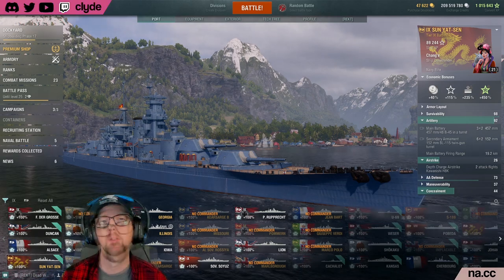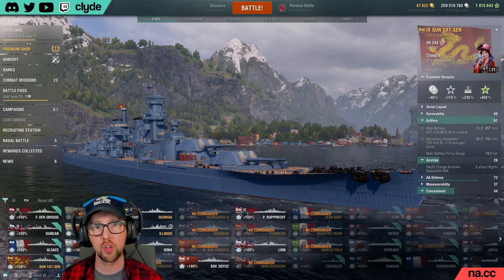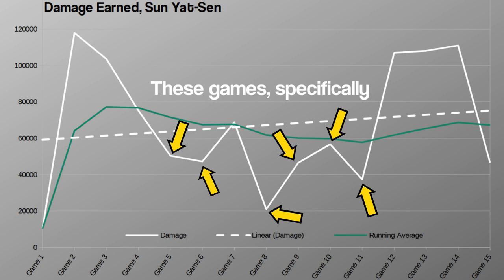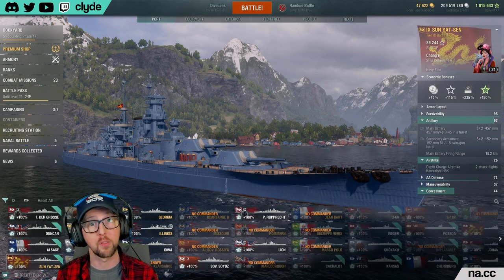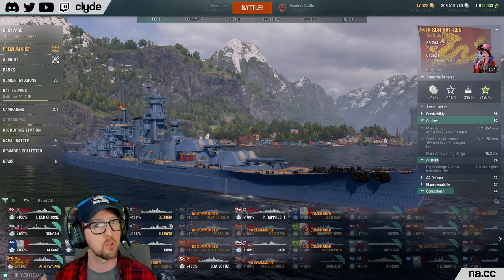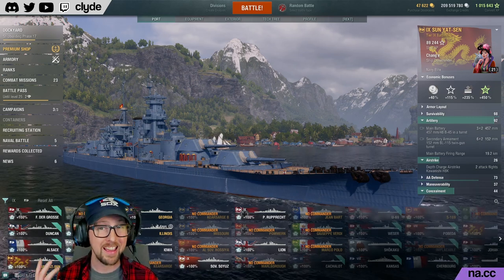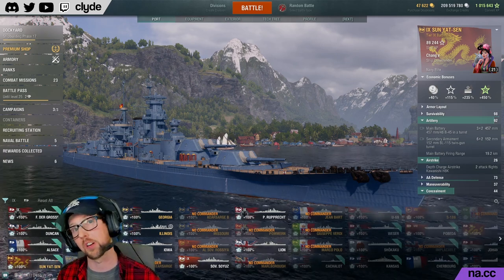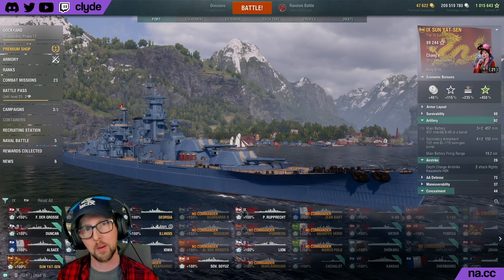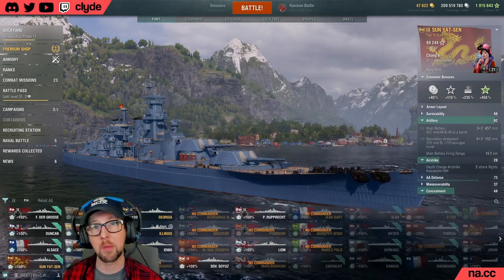When it comes to fun, Sun Yat-sen was really hot or cold for me — I had some really fun matches with pizza parties and huge salvos, but also some games where I was getting consistent overpens of about 2,600 damage just over and over again, which was really frustrating. When the 457s are working they are fantastic, and with Musashi and Georgia no longer readily available, this is the only tier 9 457mm battleship you can get in the game right now. For the fun category I'm going to give SYS a four, though let it be known some games she's going to feel like a three or maybe even a two.